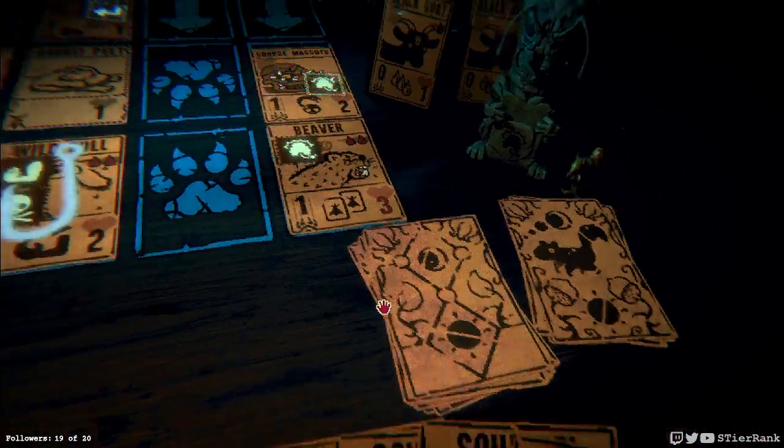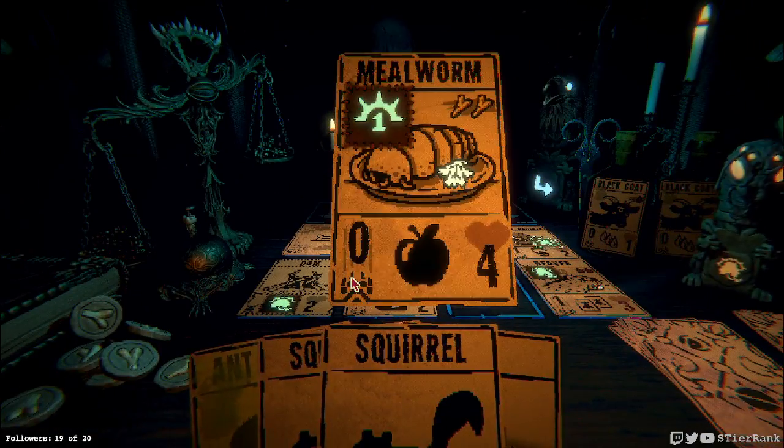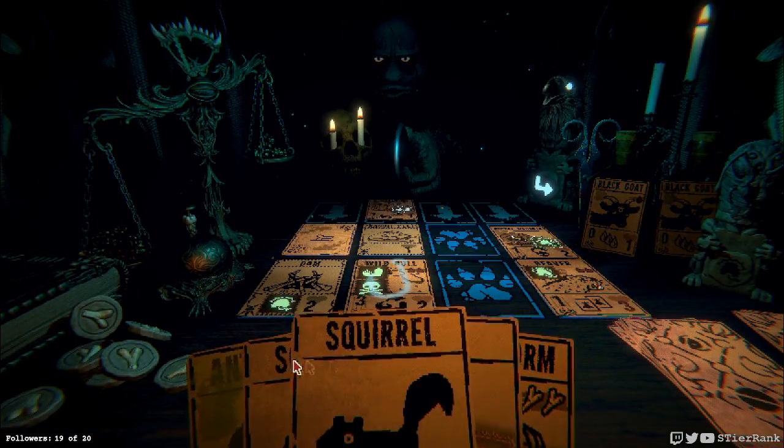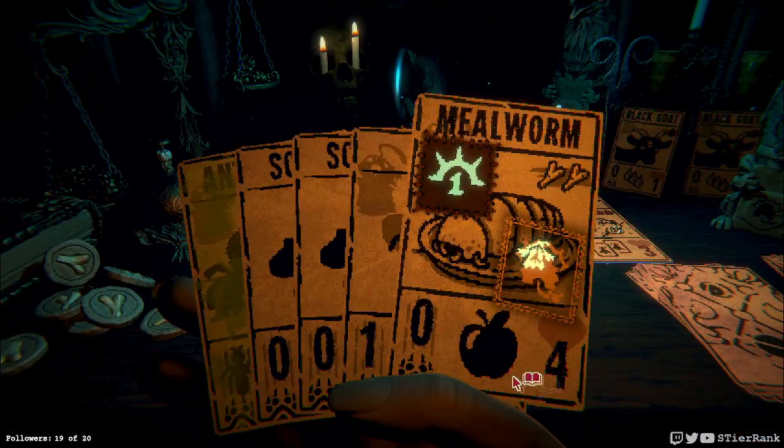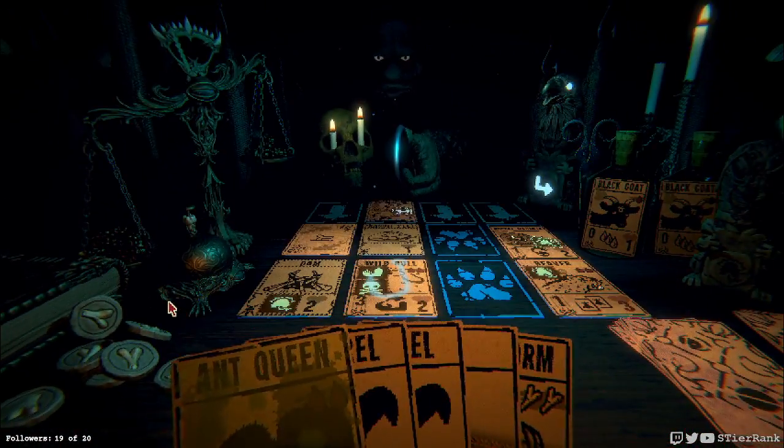Corpse maggots are back — whatever happened with that glitch seems to have been resolved. Could get the millworm down. How much damage do we need? Quite a bit. And he's going to pull something over — we don't want him to get to the wild bull. So I guess getting another squirrel up will be our best route here. This is a really long first phase for this guy — usually doesn't take me this long.